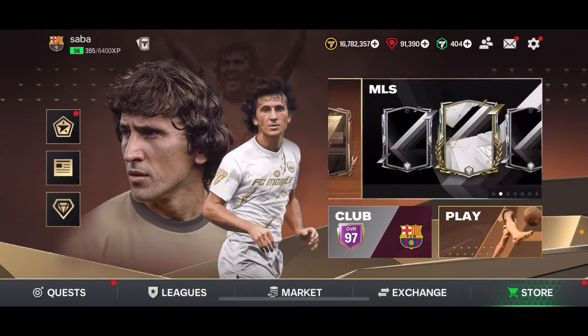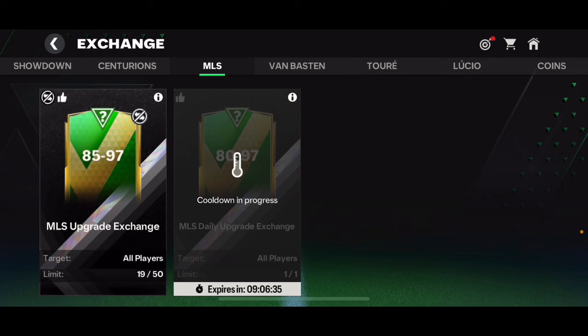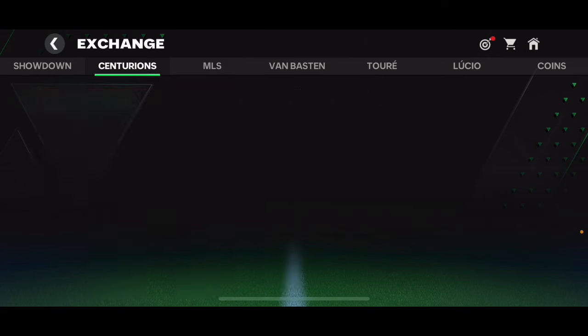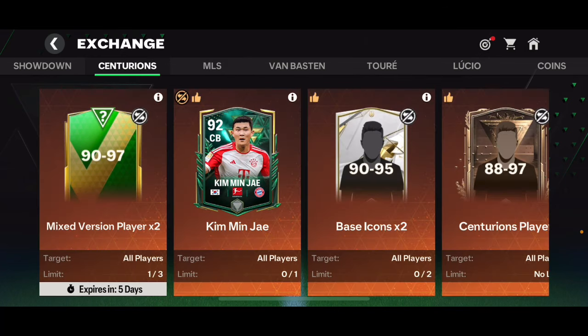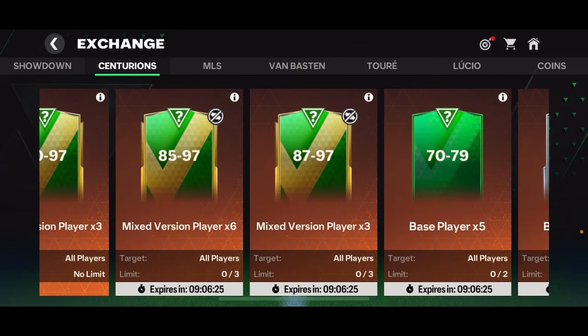For this video I'm gonna be opening a lot of exchange packs in FC Mobile. I bought a lot of cards and I'm gonna be opening not only the 85 to 97 overall MLS upgrade packs, but also the 90 to 97 overall player packs, Centurions player packs, 85 to 97, 87 to 97 — pretty much every single one of these packs.